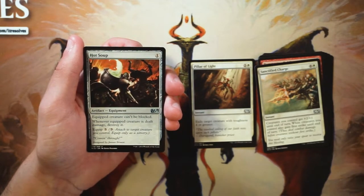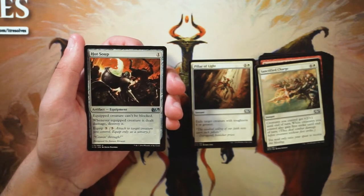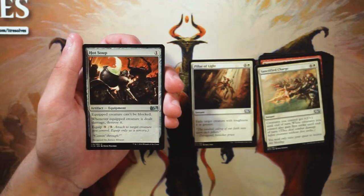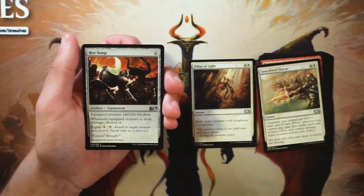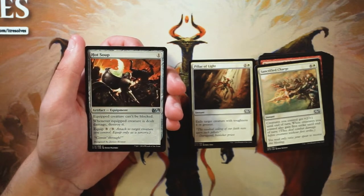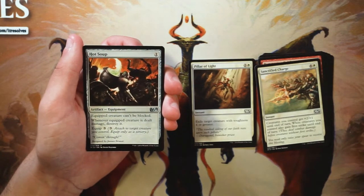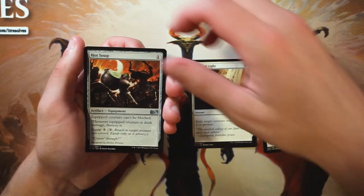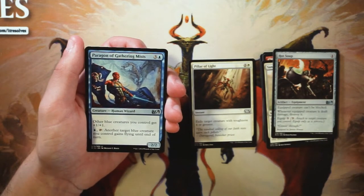Hot Soup is an artifact equipment for one mana of any color — the equipped creature cannot be blocked, and when it is dealt damage, destroy it. The equip cost is three, sorcery speed only. I don't know that it's good — being able to get in for a lot of damage is potentially good, but I don't see it clearly on its face. I don't think it's a card I'd take very early, though if I was in a red deck wins strategy and just needed to punch through the last few points of damage, maybe.